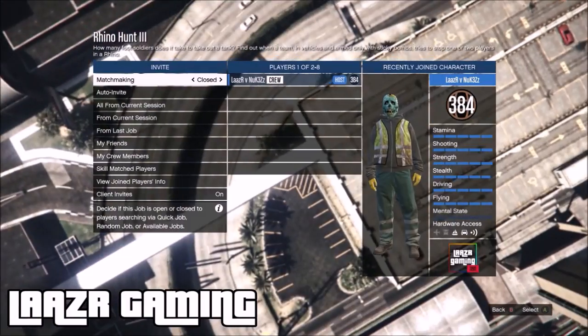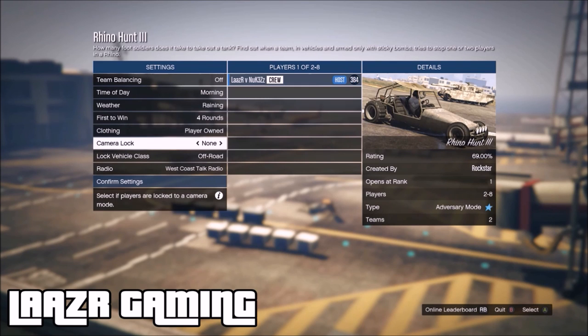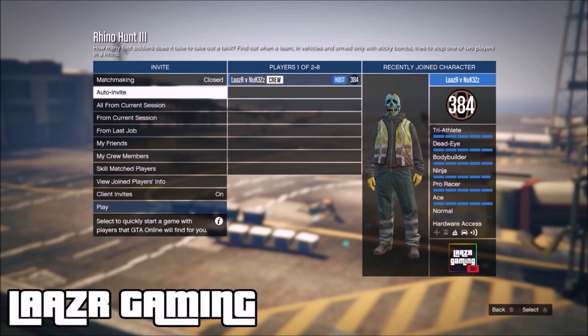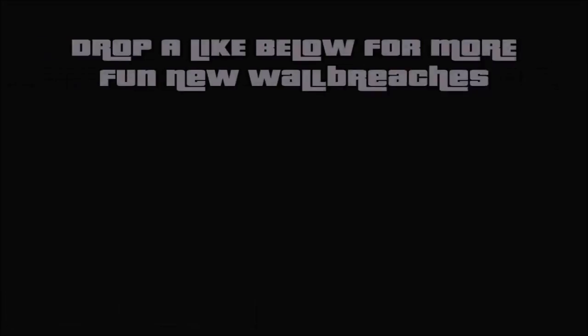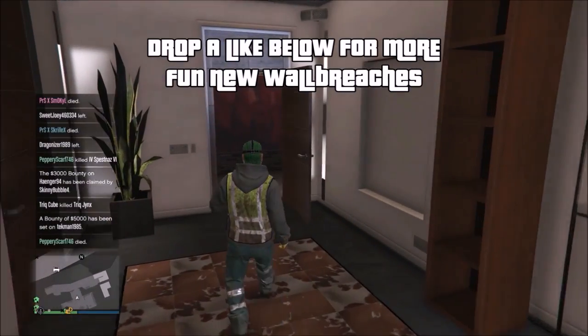Once you've done that, pull out your phone and accept any job from Martin. Fast-forward a bit — once you're in any job from Martin, go through the menu and keep flicking left and right through all the options: change the radio station, number of rounds, team balancing. Do this for about 20 to 40 seconds. As you can see I'm doing it on Rhino Hunt 3 — this also works with missions. Once done, simply back out of the menu and that's the glitch — you'll be spawned inside Franklin's mansion.